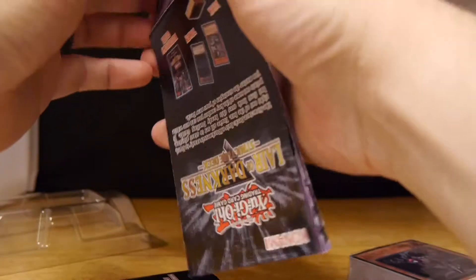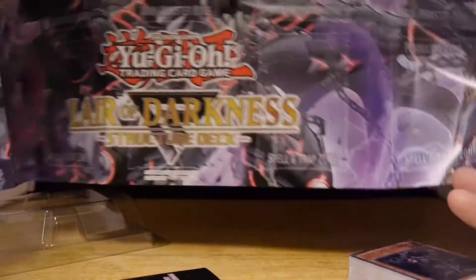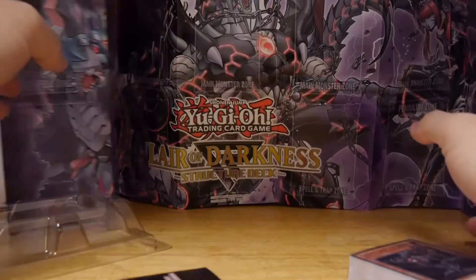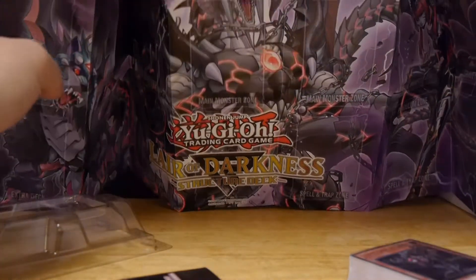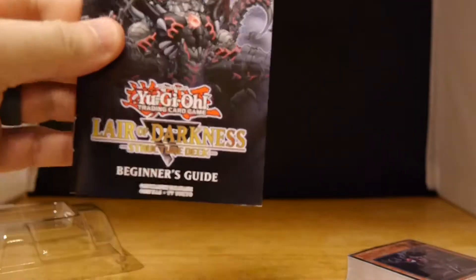Let's look at this game mat. This is the Layer of Darkness structure deck. Let's see the art on the back — pretty much the cover of the box, and then some instructions on how to play. Alright, so we got that. Got the beginner's guide right there to help out new players.